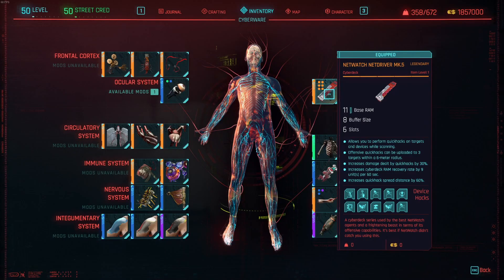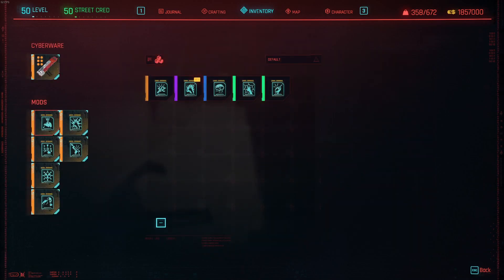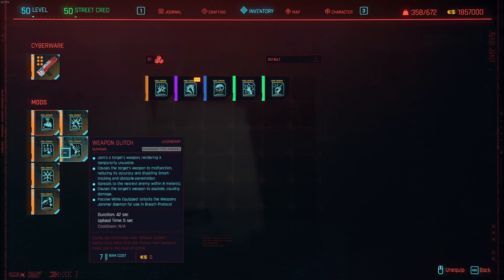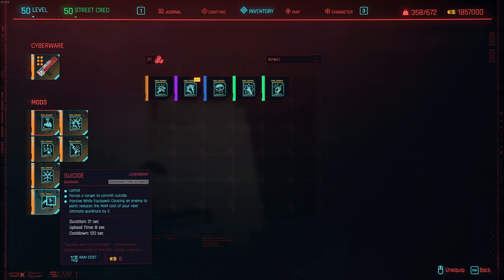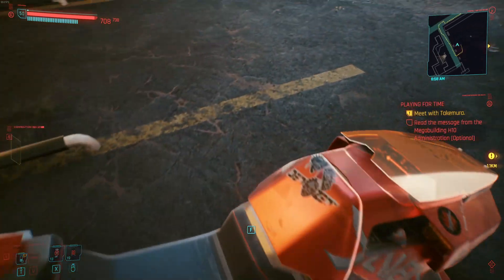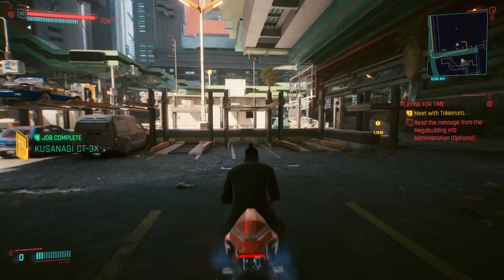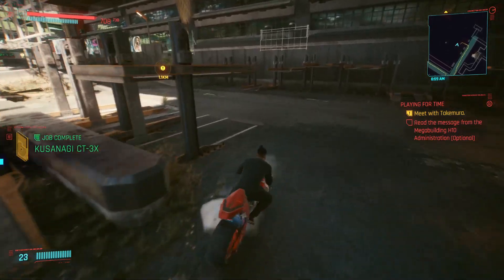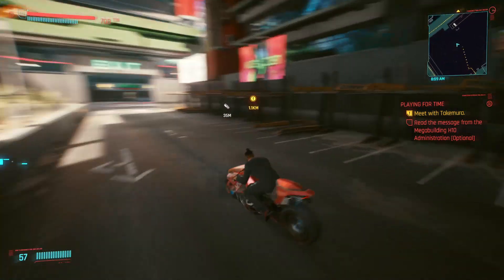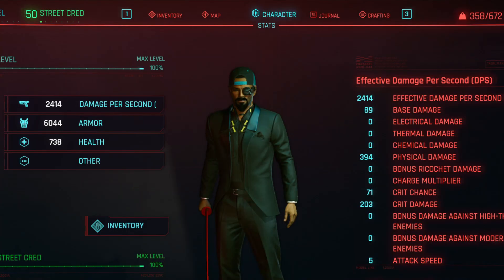The only quick hack truly necessary for this build is the Short Circuit legendary quick hack. For the rest, just play around with whatever you enjoy using. Finally, for our vehicle we'll be using the very functional and reasonably priced Kusanagi CT3X. With everything incorporated, this is what our final stats page looks like. When we have cold blood at full stacks, the armor actually goes above 9000.